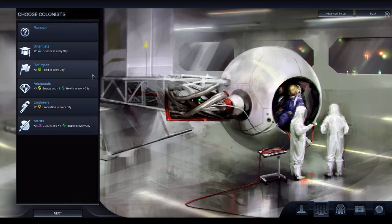Now you choose a colonist — again you can randomise it. These probably make a little more sense even if you haven't played this but have played other Civilization games. Scientists: plus two science in every city, very good for research. Refugees: plus two food in every city, helps you expand faster. Aristocrats: extra energy and extra health — useful when expanding quickly to mitigate the effects of making lots of cities. Engineers: plus two production in every city, very good for rapid expansion and making lots of units. Artists: plus two culture and plus one health. Any of these is going to be brilliant — you just need to think about what kind of victory you're going for. I went for production just because I hate waiting.